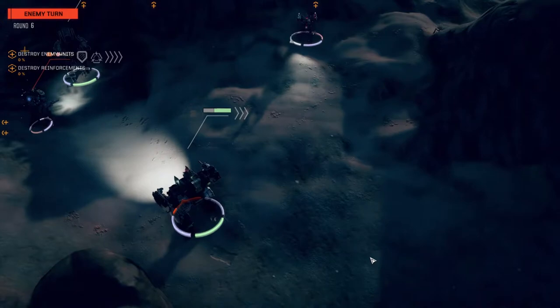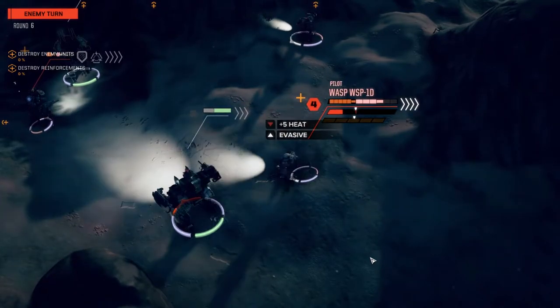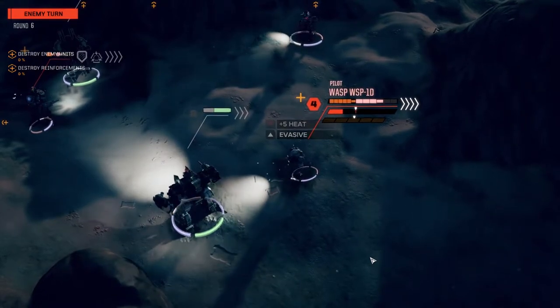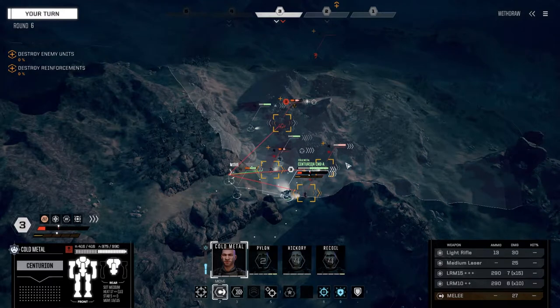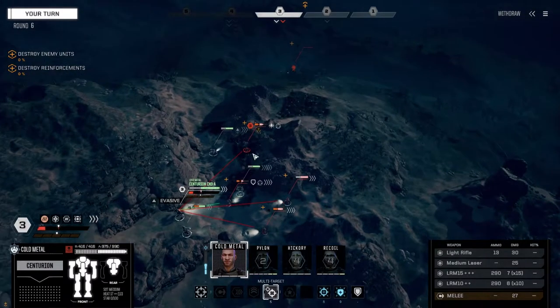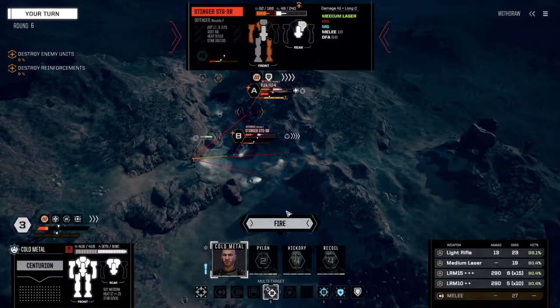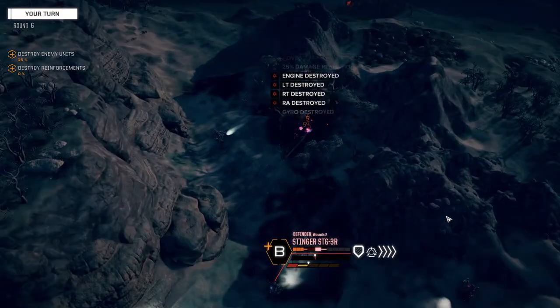For a back hit or a side hit - side hit. We've got to clean up a couple of these guys this turn. Let's get Cold Metal back here and we need to do a multi-target - fire on this guy and this guy. Put those two on B, these on A. Actually let's put these on A too - fire everything. I want to make sure I kill that guy.